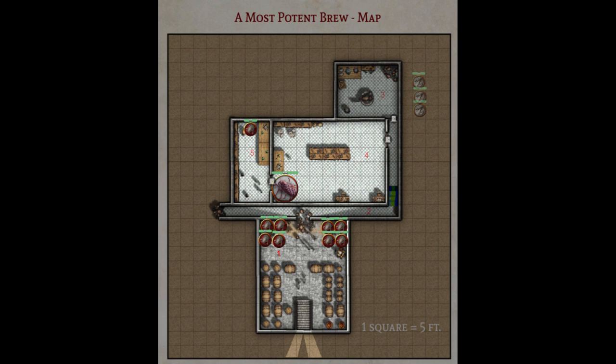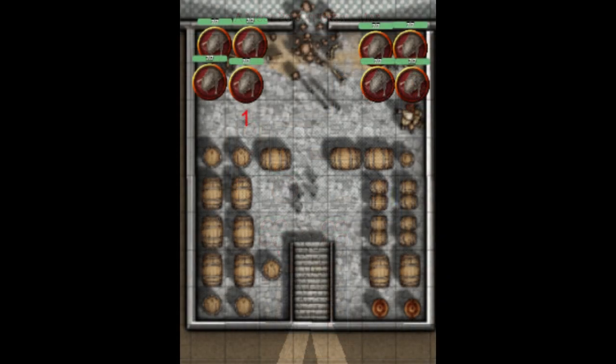This map did come with the adventure — it's the main battle map and exploration map. The players will come down these stairs and enter part one. You could read: 'The wooden stairs creak as you descend into the cool, dry air of the cellar, which is infused with the smell of beer and damp fur. Somewhere in the darkness, you hear the scrambling sound of claws on floorboards and a faint squeaky noise.'